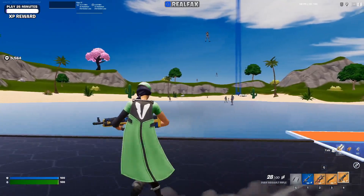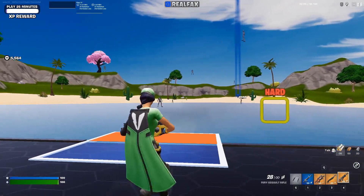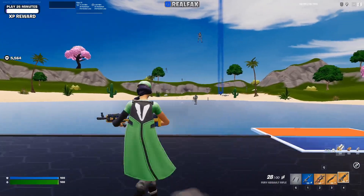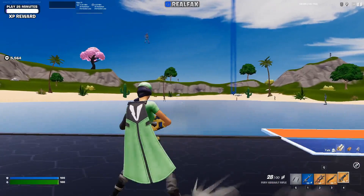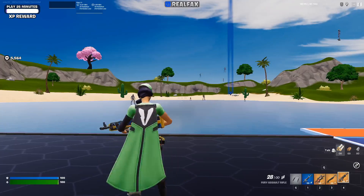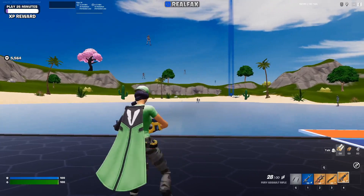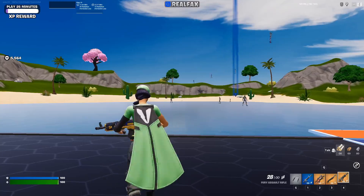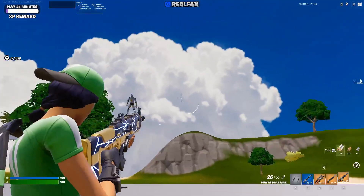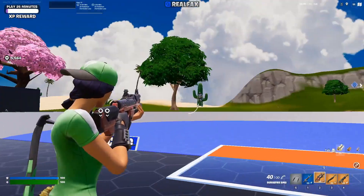How aim assist works: move left to right and you should see your crosshair move with the characters a little bit. In the past couple seasons aim assist got another buff — they nerfed it for a minute but then buffed it again. You can see my hands aren't even on my mouse and it's moving. If you spam left to right you can see it tracking targets by itself. It's not perfect — it's aim assist, you still have to aim a little bit, but it's most effective up close with SMGs.